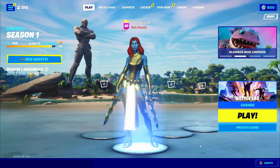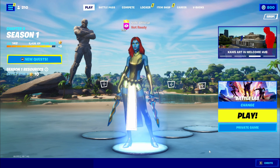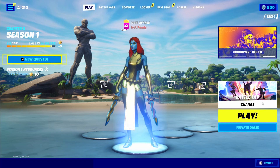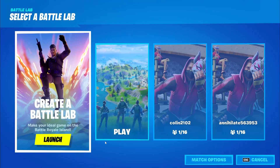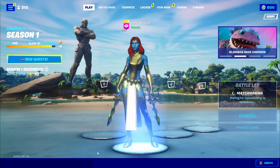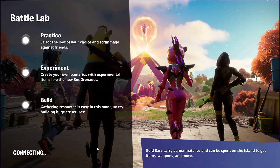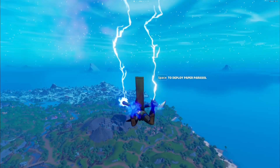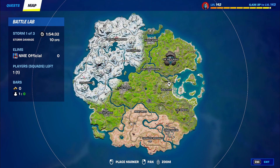I'm about to show you guys exactly how to get The Rock for free in Fortnite. All you want to do is load into a Battle Lab game — it's that simple. Press play and make sure it's in a private game. You can actually do this in solos, duos, trios, or squads, but I'm going to do this in Battle Lab just so I can show you without anyone trying to fight me.